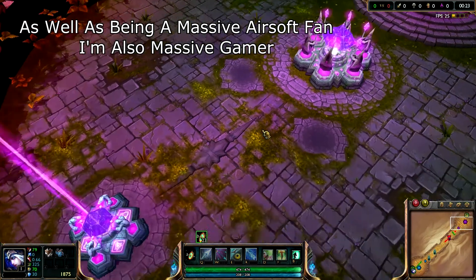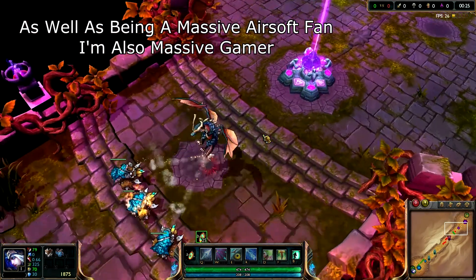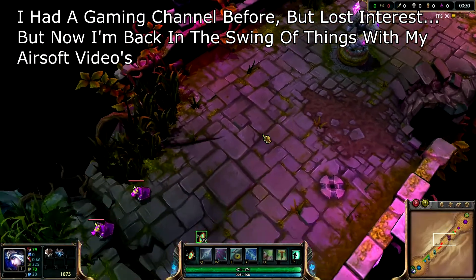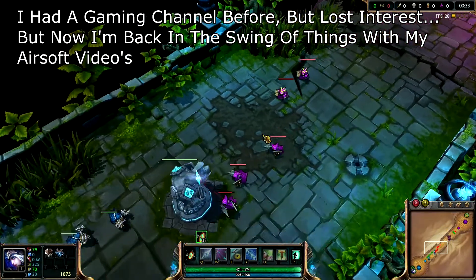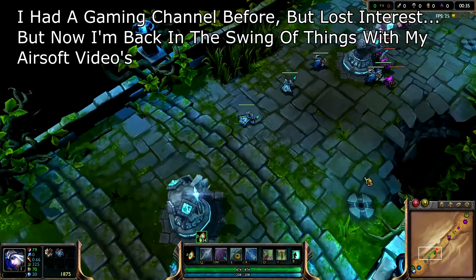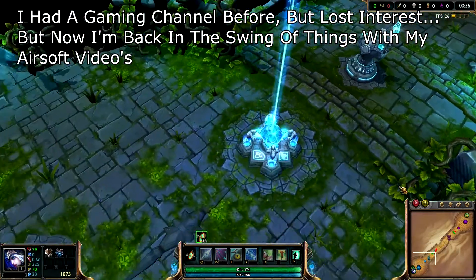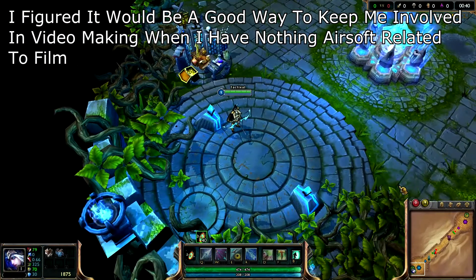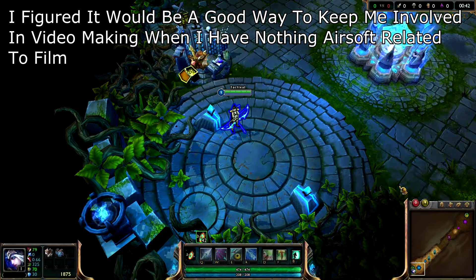In League of Legends, you play the role of a Summoner, a powerful and mysterious being that controls the actions of a Champion. A Champion is a heroic figure that fights on your behalf in the Fields of Justice, the battlegrounds of the League. For this battle, you will control Ashe, the Frost Archer.